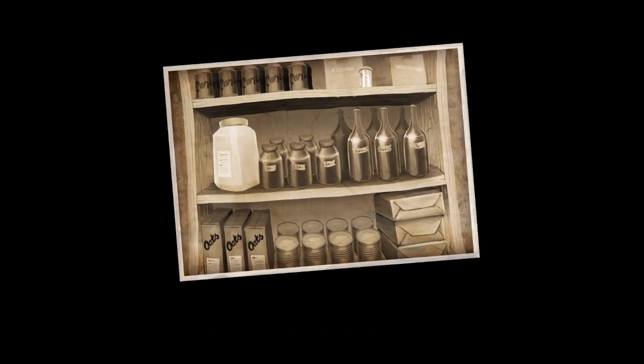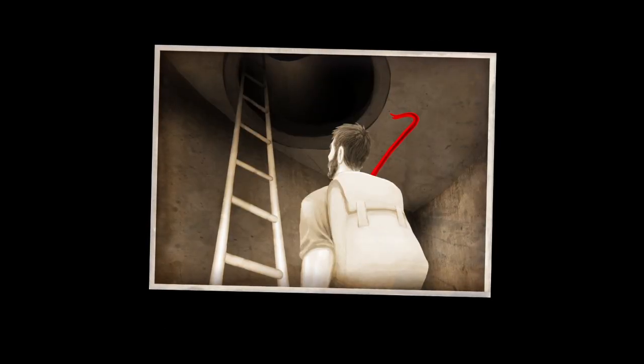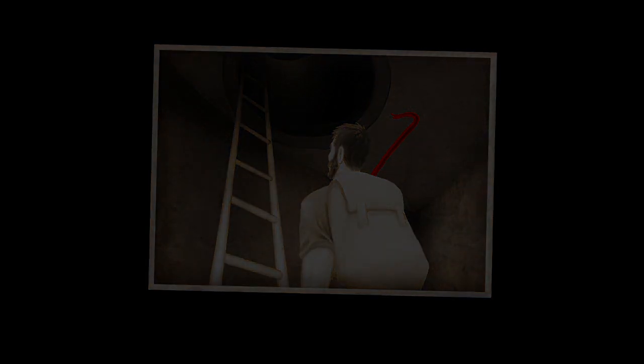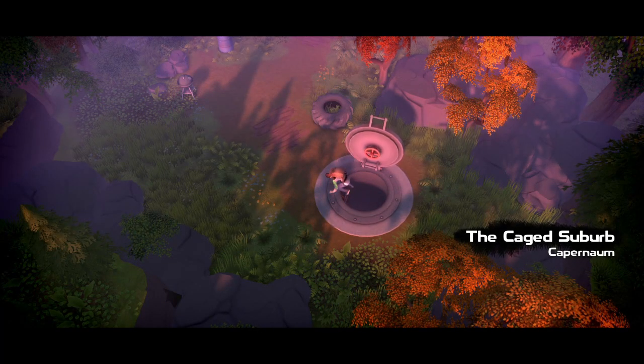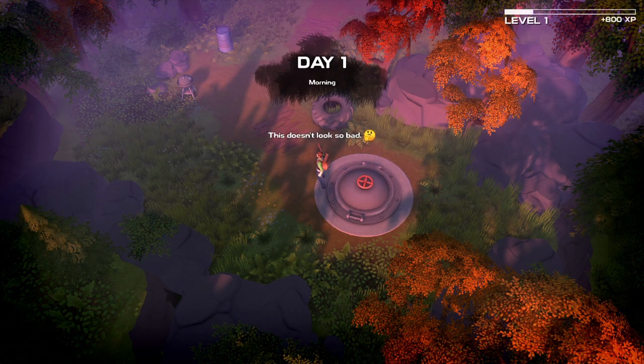In Dismantle you play as a nameless survivor, emerging from your shelter years after society's collapse, only to find that where there were once humans, there are now mutated monsters and tainted beasts. Armed only with a crowbar, you'll need to fight, explore, level up, and craft to survive the island's dangers long enough to escape to safety.